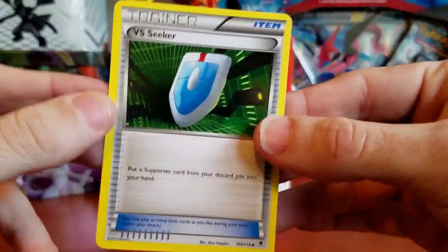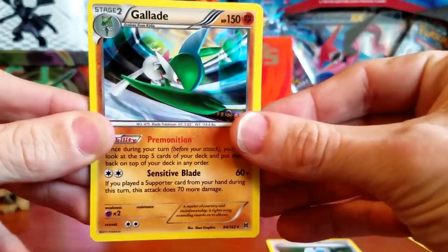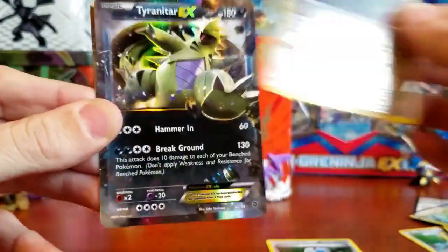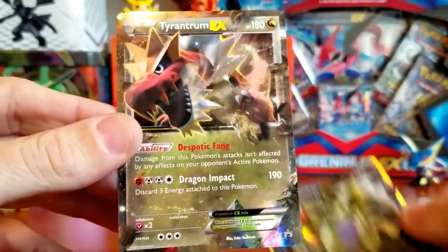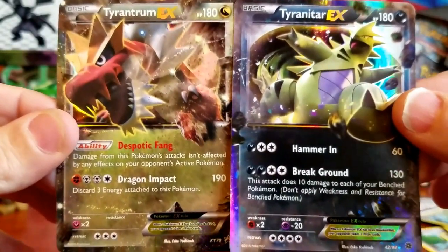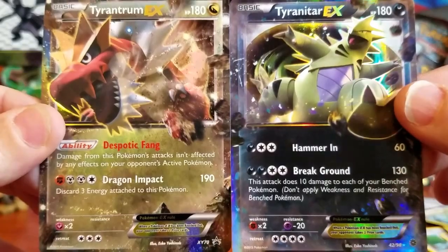So first off, let's just say we got a VS Seeker, which is always a nice thing to get. But on top of that, we also got some amazing cards this video: a Gallade Holographic, a Hydreigon Holographic, a Bronzong Reverse Holo Rare, a Tyranitar EX, and of course the Tyrantrum EX Black Star Promo XY No. 70. I hope you guys enjoyed this video — if you did, be sure to hit that like button and subscribe for daily Pokémon TCG openings. I will see you guys in my next video.